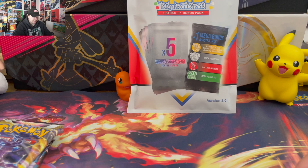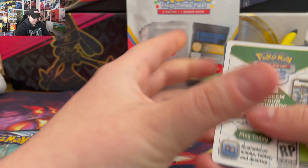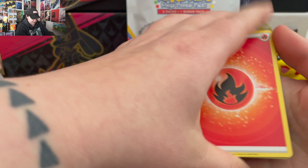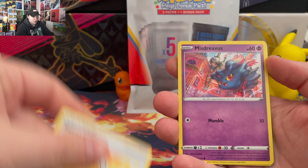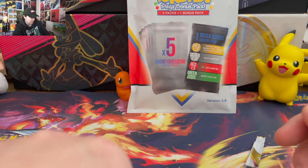Next up, Astral Radiance. Got energy, Gardenia's Vigor, Wishiwashi, Sweet Honey, Misdreavus, Barboach, Scyther, Eevee, Heracross, a Reverse Adamant and Ursaluna. So nothing out of that one either.